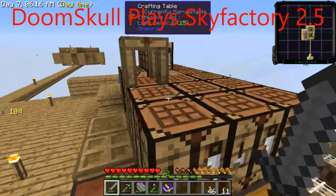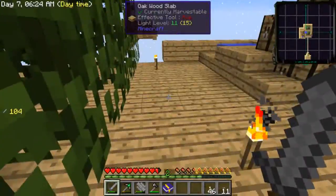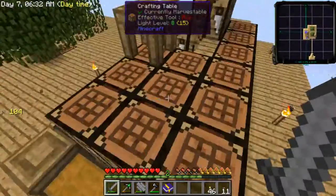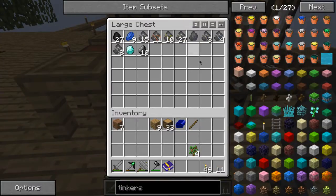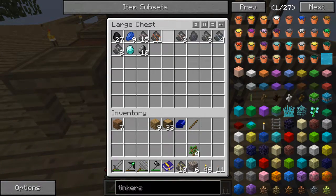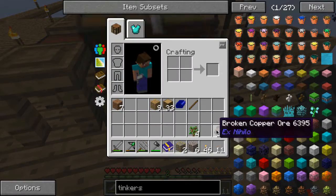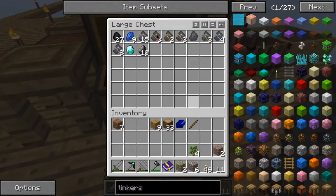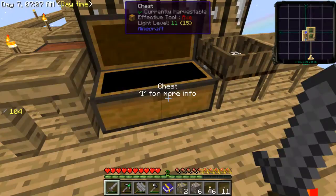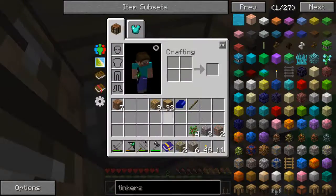Hey, what's up everybody, and welcome back to another episode of Sky Factory 2.5. So off camera I've been sifting a little bit and I've got some broken ores here, so I'm going to take those and convert them into what they should be and smelt them in my furnace. I'm going to need aluminium especially for making solar panels.